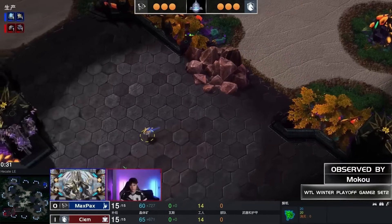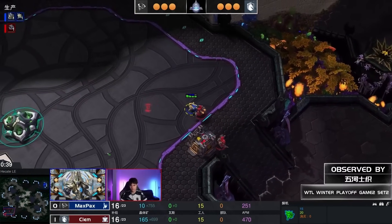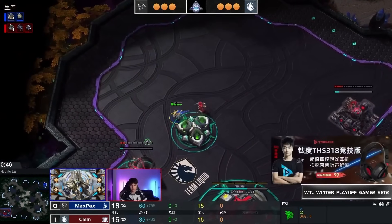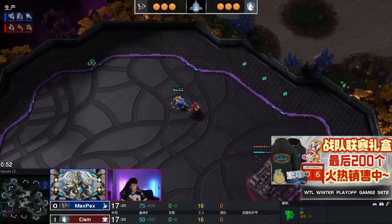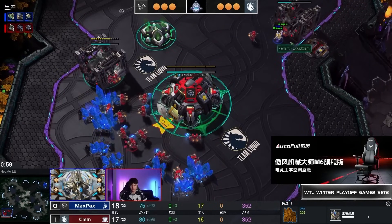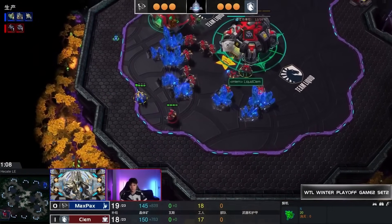Clem is in the bottom left of Hecate, and in the top right it is going to be Max Pax. Game two is getting started up — gateway coming out, probe and SCV on the way from both players.